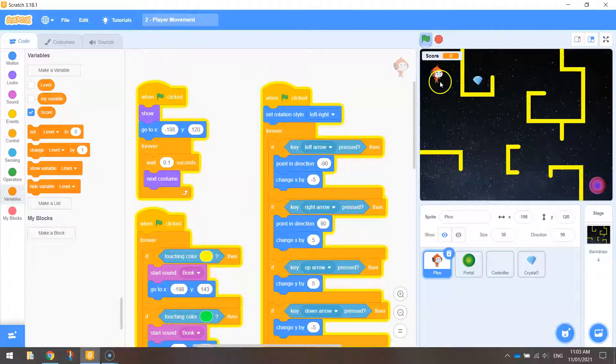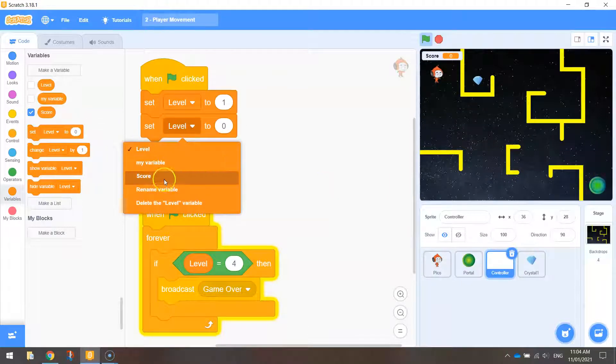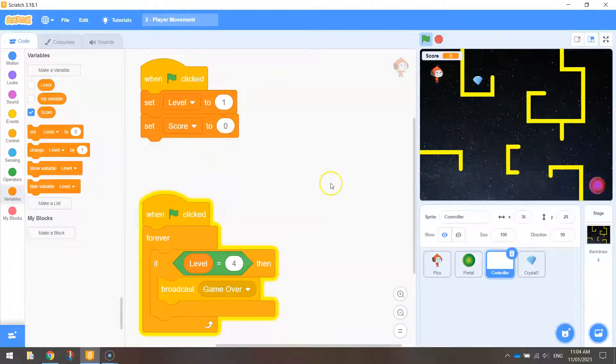When I press the green flag now, Pico starts just below that score panel. Our score is set to zero, which is good. But if we run our game, collect one of these crystals, and then restart, our score will keep going up each time we play. So we need to go to our controller sprite and make sure that every time we start our game we set our score to zero — that way it starts fresh every time.